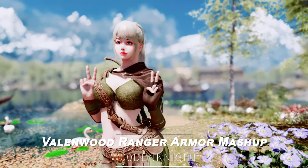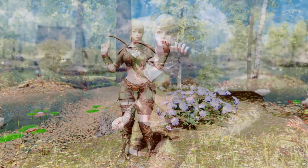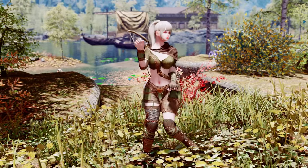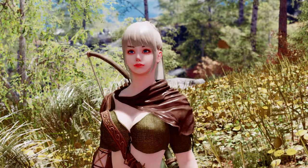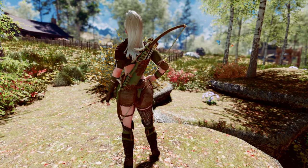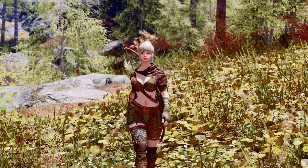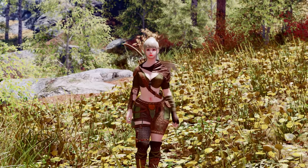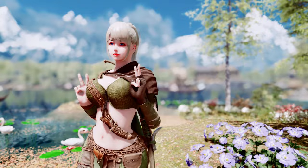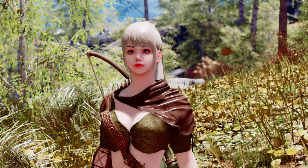Next, we have the Valinwood Ranger Armor mashup. This mod adds a new light armor set to Skyrim. Originally created for the follower mod Ahri, it was released as a standalone outfit due to popular demand. The outfit consists of a cuirass, boots, and gloves, and also includes a bow and arrows, making it perfect for archers. Additionally, it supports 3BA and CBBE bodyslide files, allowing you to customize it to your preferred preset. You can find the items at an altar near Honeystrand Cave, close to Ivarstead.